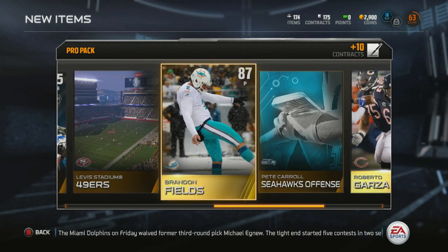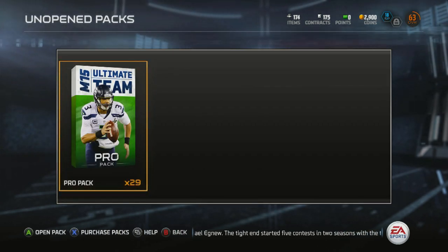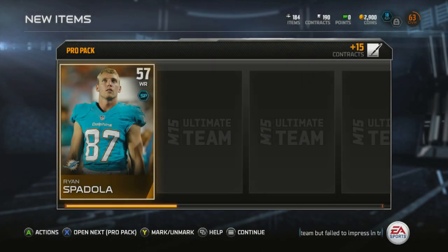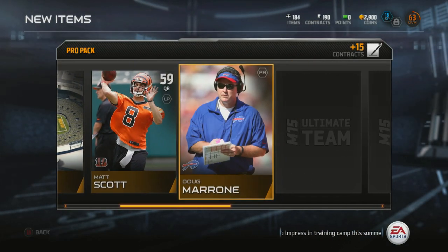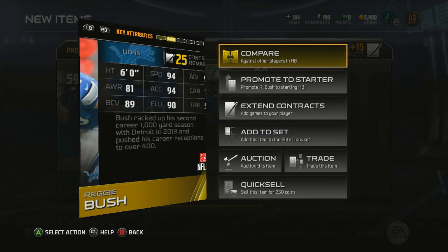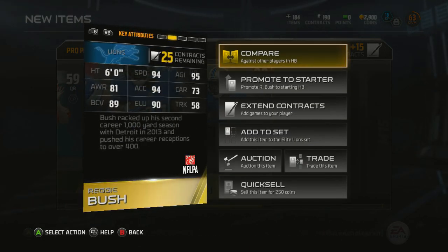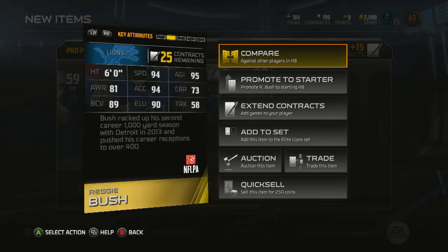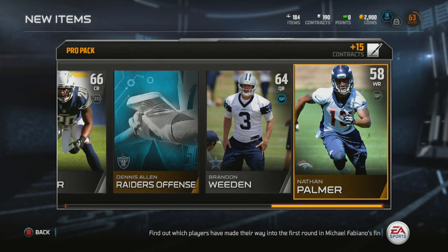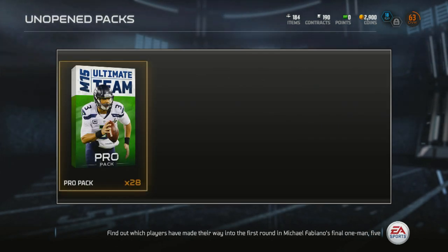Brandon Fields — 87 overall punter. Roberto Garza — excellent center as well. Pretty good pack so far. Lambeau Field collectible — I think I already have that. Reggie Bush — fantastic, that's what I call speed at running back: 94 speed, 95 agility, 90 elusiveness. Excellent — can return kicks with that guy. Another great card!